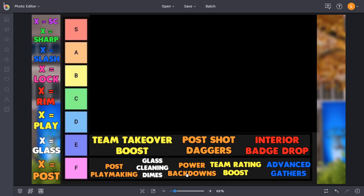Power back downs increase your ability to back down even the strongest defenders in the post. The thing is, you're already going to be able to back people down as it is. I would much rather have advanced post moves, which is going to give you crazy post spins and crazy drop steps, or even post shot daggers. Power back downs is real trash.